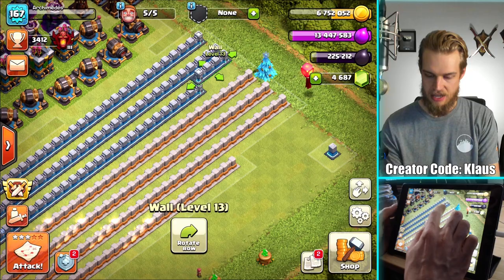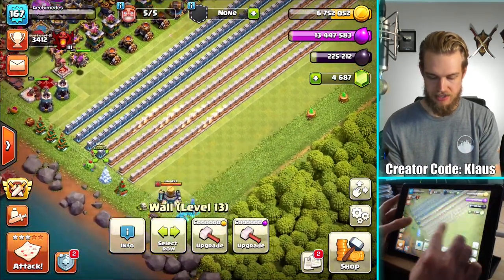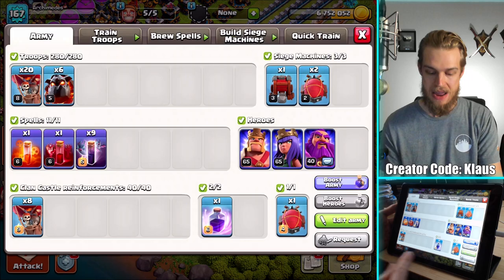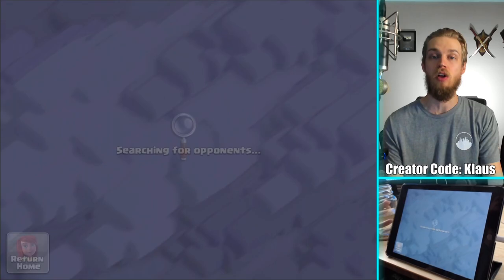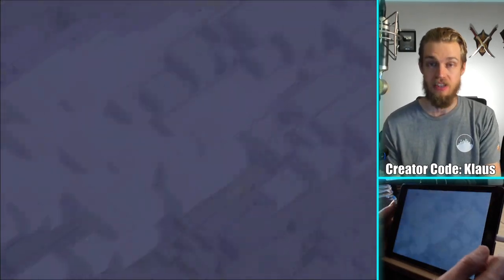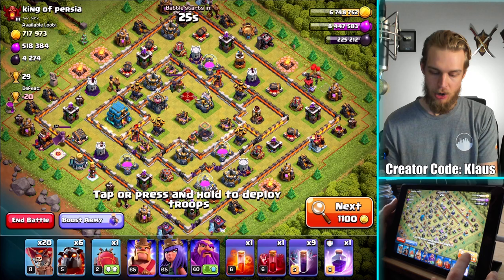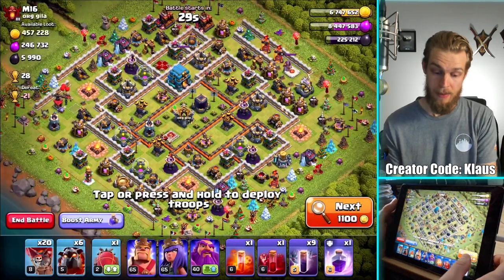Whoa, what just happened? I think one wall switched places with another — that was weird. Let's go ahead and upgrade one of these walls with elixir. There's no way to dump dark elixir, so I may very well max out my dark elixir. For those of you who are curious, yes, I will be switching up my army composition. I've been using bats in the Lalo long enough. I think I'm ready to go back to a ground attack now — let me know in the comments if you have any suggestions for attack strategies.